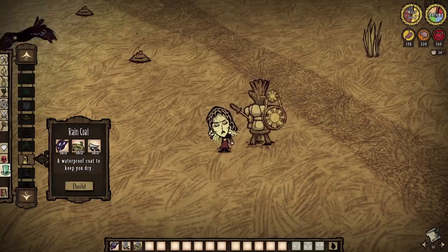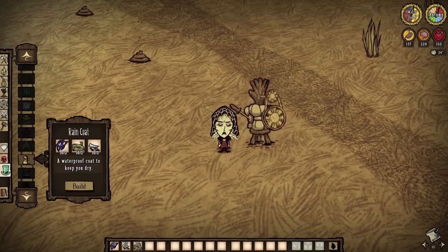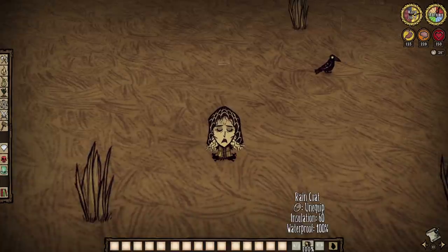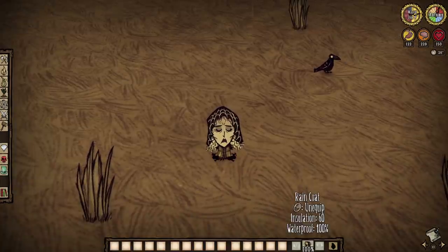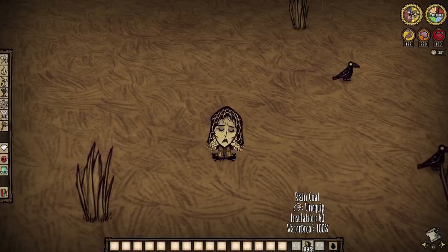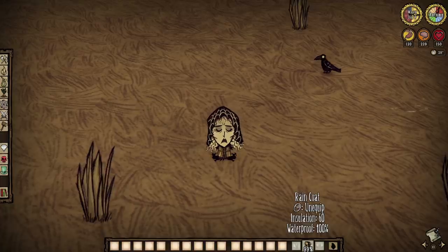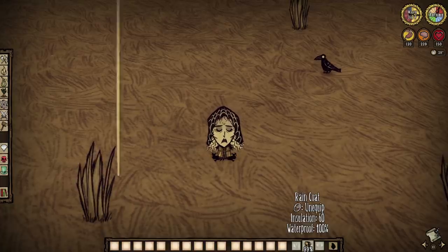Moving on to the raincoat — yet another dress item that requires some tentacle spots to craft. The raincoat provides 100% resistance to wetness, protects against lightning strikes including the attacks of electrified volt goats, and even provides a small insulation from the cold. Very useful, however the downside is you will be missing out on inventory space.